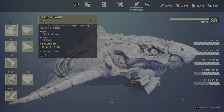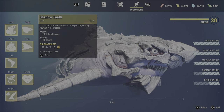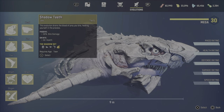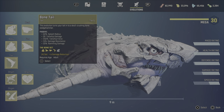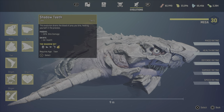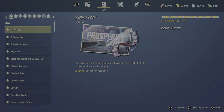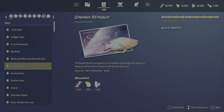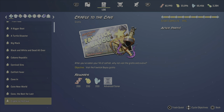Well, it's pretty straightforward actually. Every shadow body part is from finding landmarks in an area, and the bone pieces are from all of the apex predators in an area. It's really easy to see what you need and where it is. If you go to your journal, it will show you exactly which rewards you can get — like this catfish fever one shows the rewards of those resources you'll get.